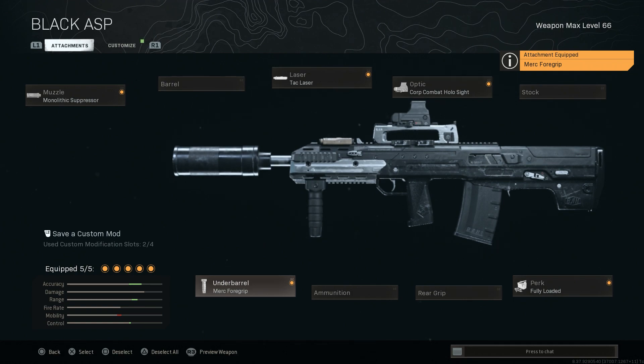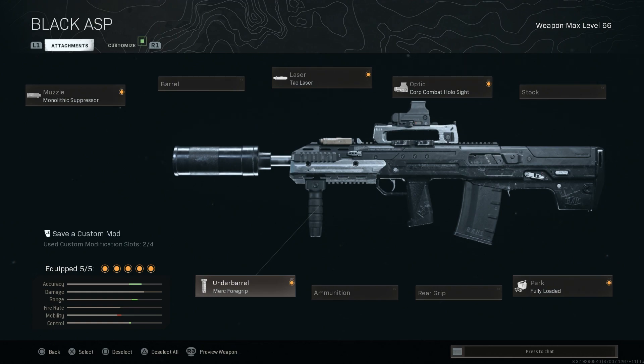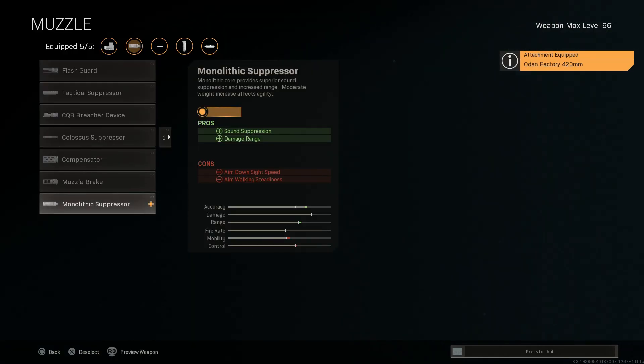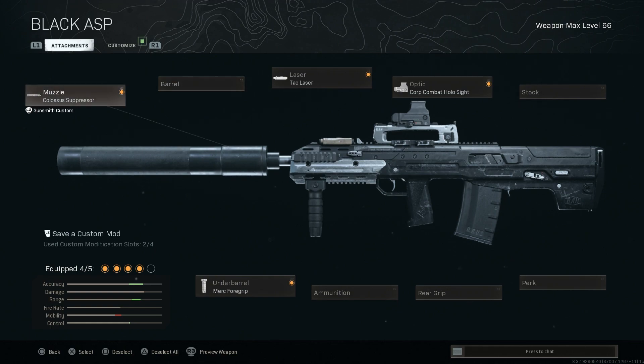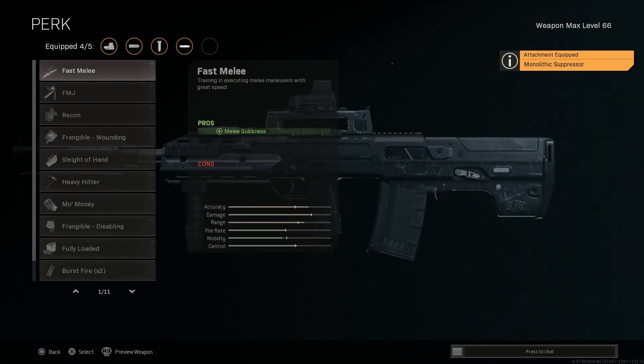There's our final build for the Odin or the ASH-12 — a very awesome build. Now, another build I've done in the past is getting rid of the Fully Loaded perk and putting on the 420mm barrel, then swapping to the Colossus Suppressor. This is a really good ASH-12 build as well that I do really like for close-quarter situations. You can even dump the Attack Laser for a 30-round if you wanted to. But the build I just showed you is really my favorite build for this thing.